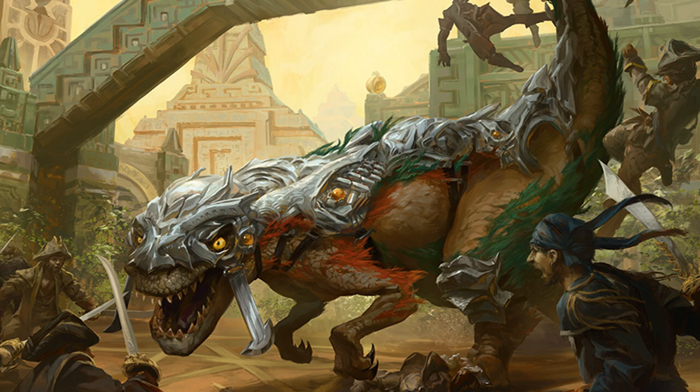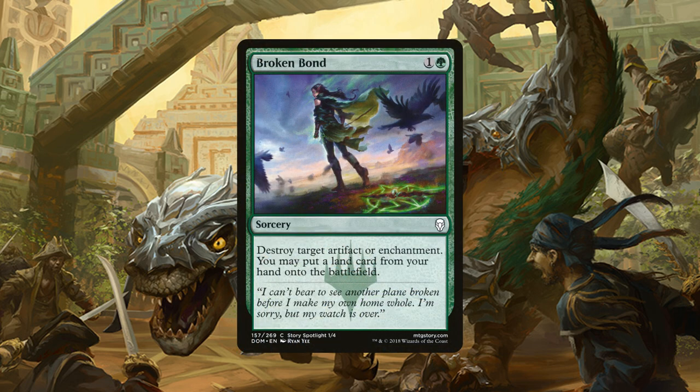Next we have 4 copies of Broken Bond, a sorcery for 1 generic and 1 green mana that destroys target artifact or enchantment and then we get to put a land card from our hand onto the battlefield. So not only is this perfect for those pesky Ballistas, Bomat Couriers, or Scroungers that happen to be popular right now, but we also get to have a land go from our hand to the battlefield, thus getting our larger creatures out a little bit quicker.